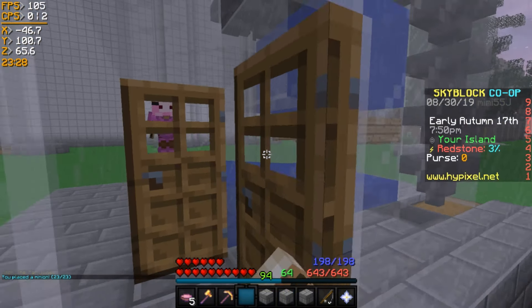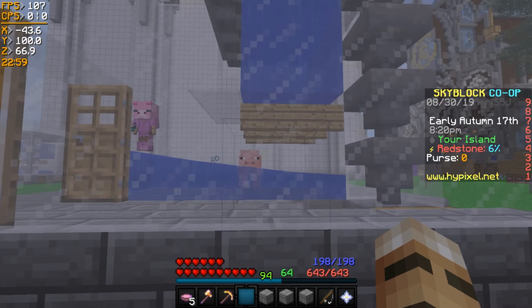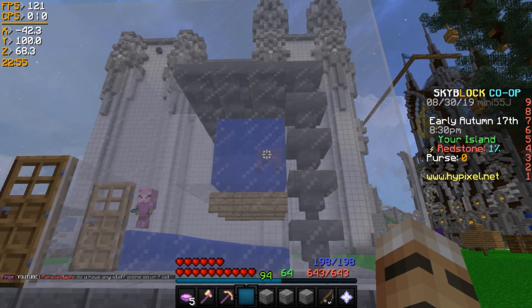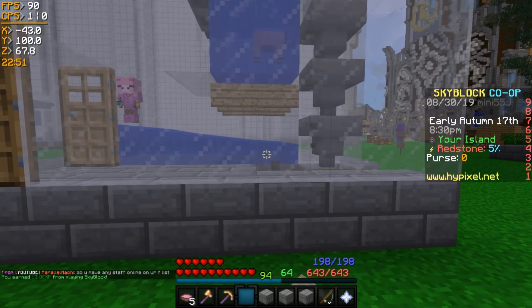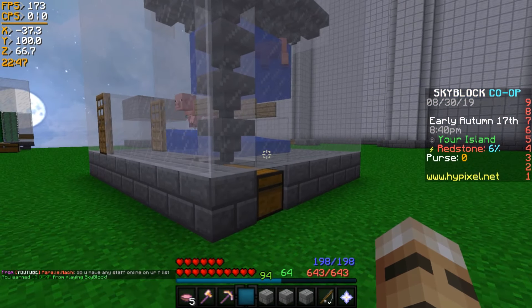I'm going to place a minion just to show you how it works. What the minion will do is spawn a pig and the pig will just ride on up in the water. He will drown and drop his stuff — sometimes it'll go up top, sometimes it'll fall down. But anyway, it will go into this chest and you basically get free loot.